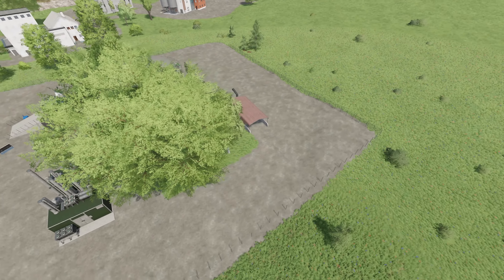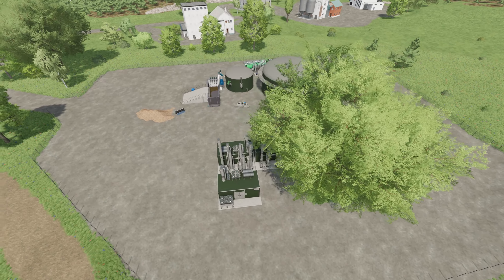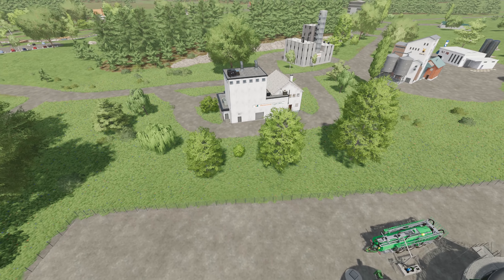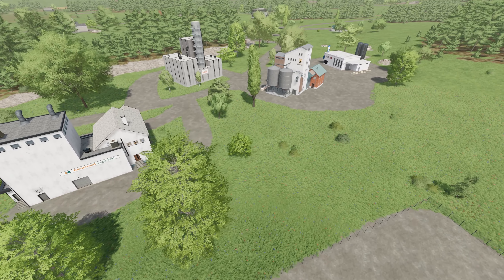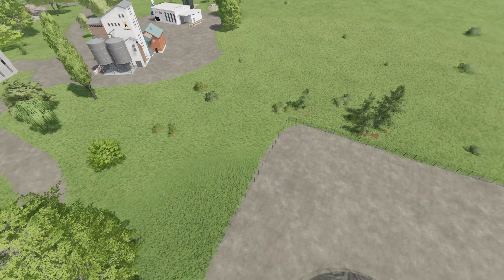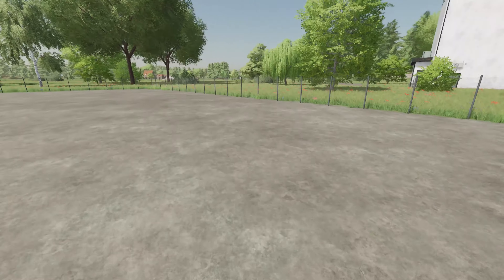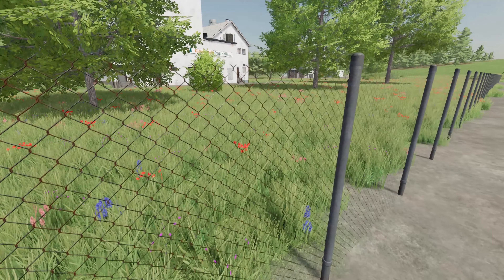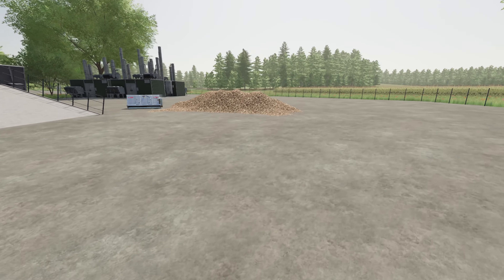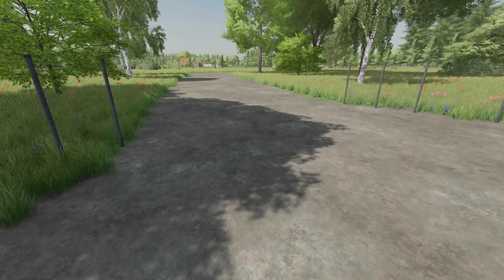Hello farmers, welcome back to No Man's Land. In between episodes I worked on the BGA and finally got it taken care of mostly. I got enough room in front of the processing plant for the BGA to back in there with a trailer. We still got the sugar beets, and I put down the metal fence and some trees on the inside. I left myself some room for a fourth generator if needed.